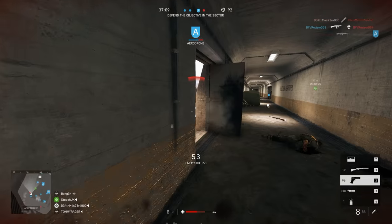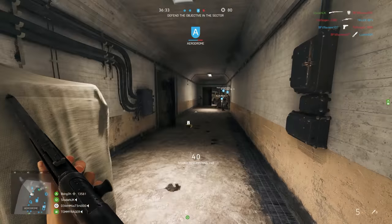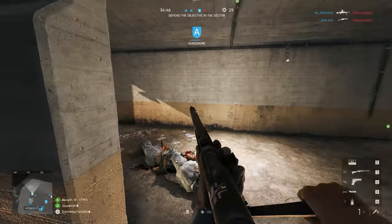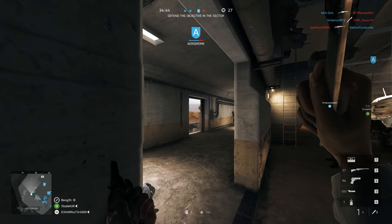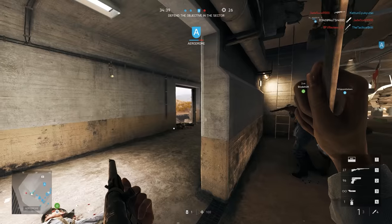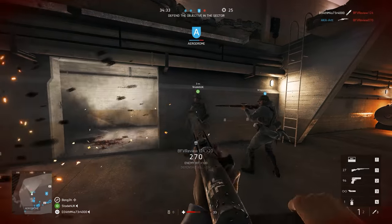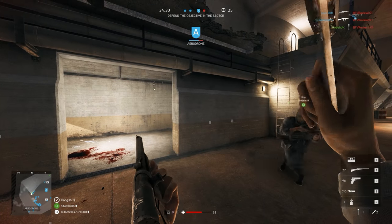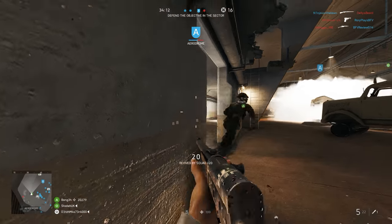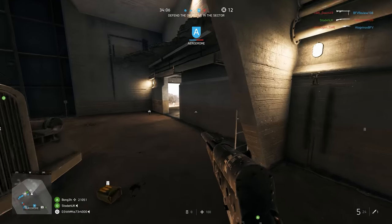Here are the throwing knives — yes, they are in multiplayer. I think you can only get these on the recon class, and most of the time they're a one-hit kill if you get them in the head, depending on the distance. I had a ton of fun with these. This one is a triple kill — first one as the enemy came running down, then boom in the face. Then the medic going for the revive, and kill number three — the dude runs in, knife in the back. That one is going to sting.